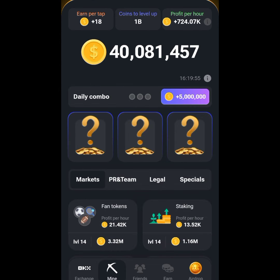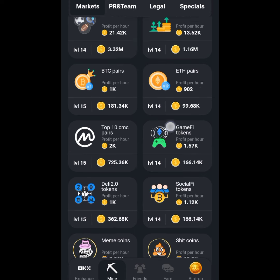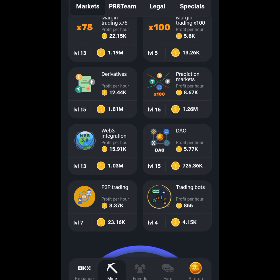The first card we want to look for is DAO, which I think is under the Markets section. You can see Markets, PR and Team, Legals, and Specials. The DAO card should be in the Markets section, so we'll scroll up a little to look for it — and this is it.